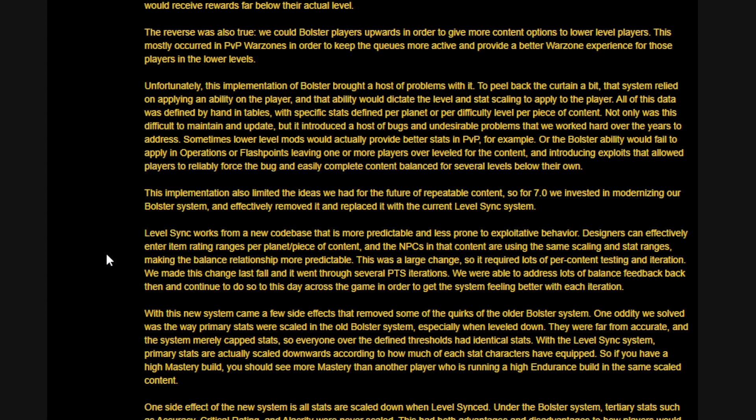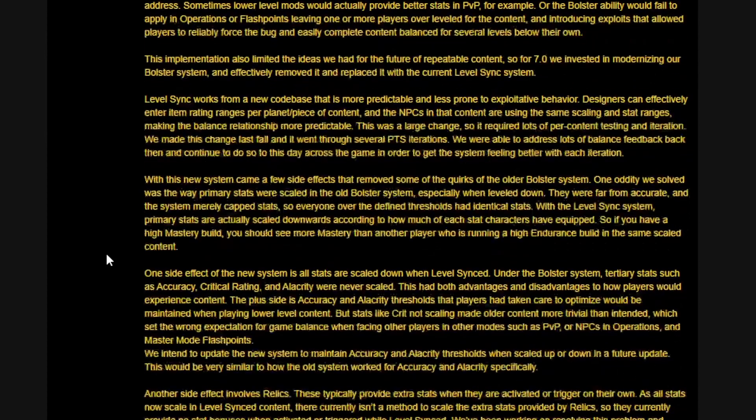So for 7.0, they invested in modernizing the bolster system and effectively replaced it with the current level sync system. Level sync works from a new code base that is more predictable and less prone to exploitative behavior. Designers can now enter item rating ranges per planet or piece of content, and the NPCs in that content use the same scaling and stat ranges, making the balance relationship more predictable.